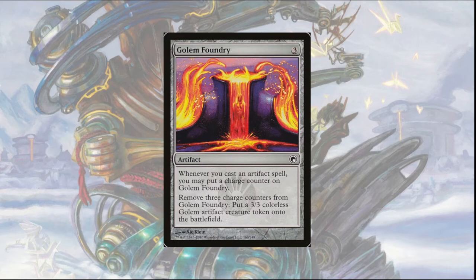It's also worth noting that you can activate Golem Foundry at instant speed with no limit on the number of activations per turn. So you can stack it with counters and activate in response to someone wiping the board, or right before your opponent's end step to get rid of summoning sickness and protect it from sorcery-speed removal. It is a really nice card and a must include in this deck.